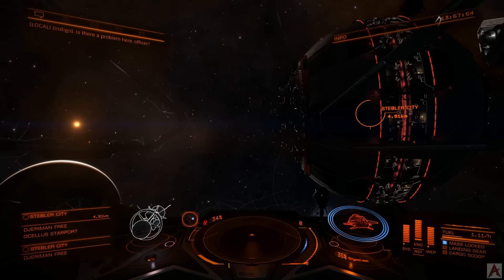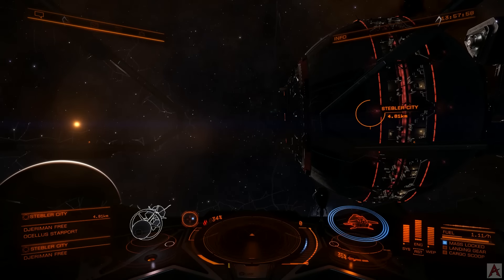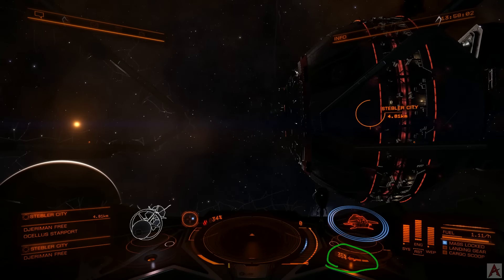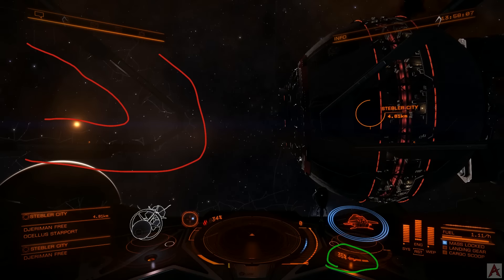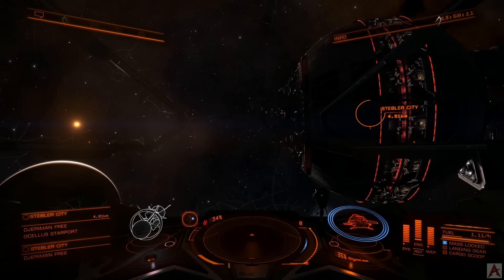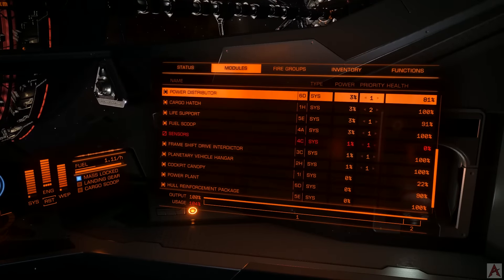As you can probably get an idea from the HUD down there, as well as the fact there's cracks in my cockpit, things have not gone well. We're sitting at 35% of my hull, we've got all these little fantastic cracks going all over the place on the screen — really not a great thing. One could assume that my ship is banged up.